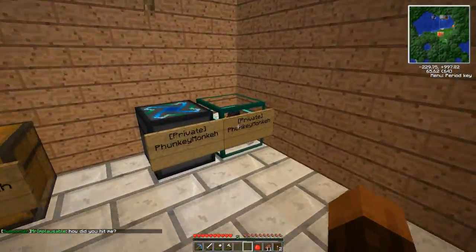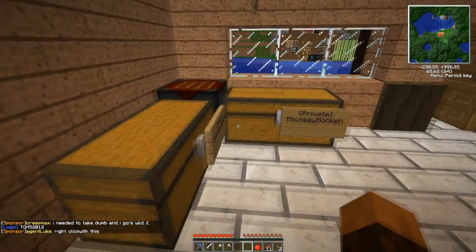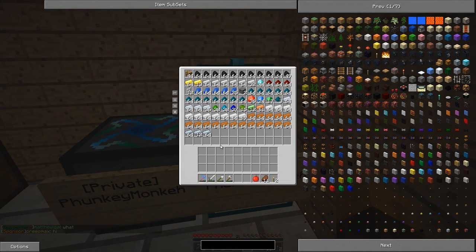I'll show you quickly how to make the scaffolding. Basically what you need is a bunch of refined iron. You make that into iron fences, then you put iron fence in this pattern with refined iron ingots at the top, and you get 16 iron scaffolds. The difference with iron scaffolds is that you can actually climb up them — they're good for climbing to hard-to-reach spots.